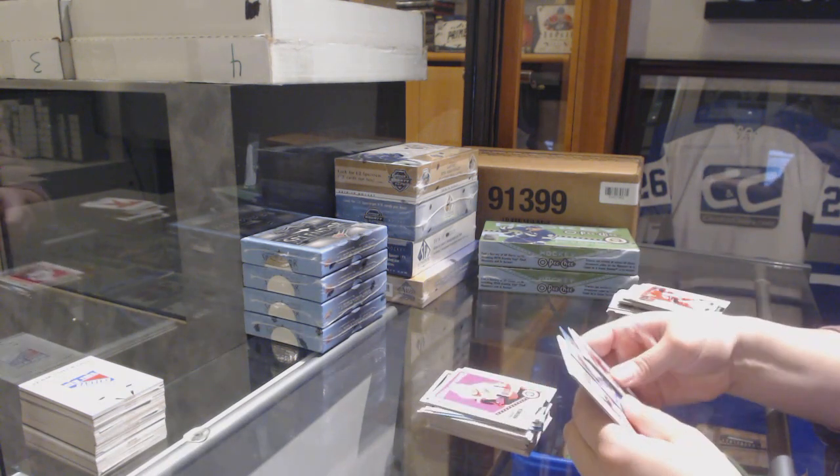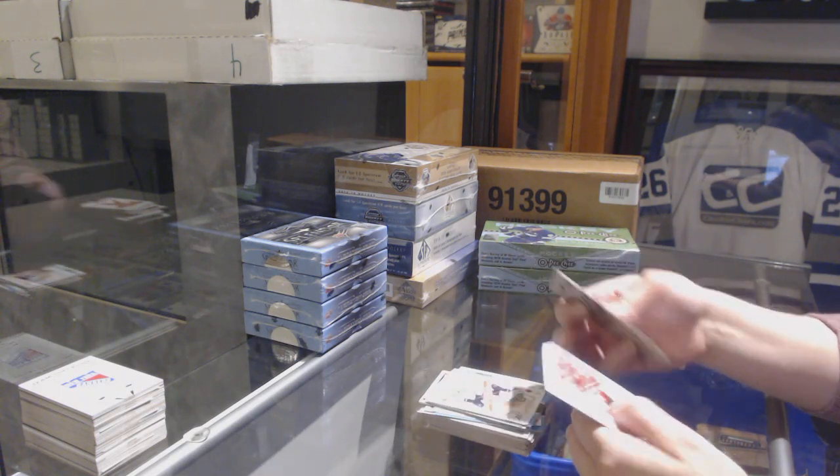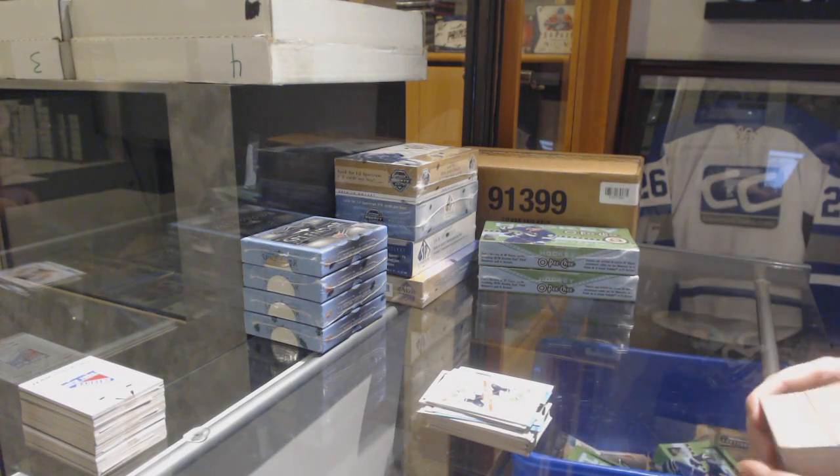Retro Mikkel Boedker for the Senators, blue of Alexander Edler for the Canucks, and playing card of Esa Lindell for the Dallas Stars.